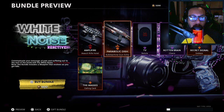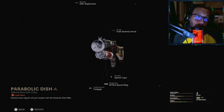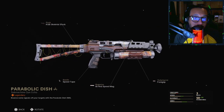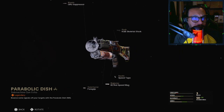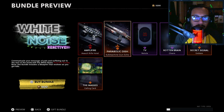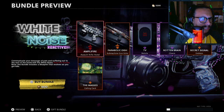Moving along, you get the Parabolic Dish, which is a Bullfrog blueprint — it's Legendary. That looks pretty good, nice design, not too bad.